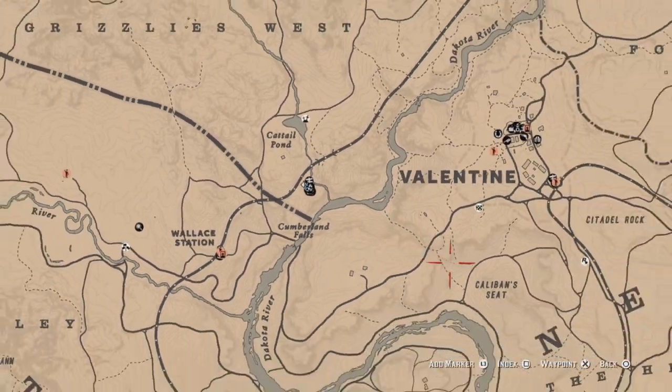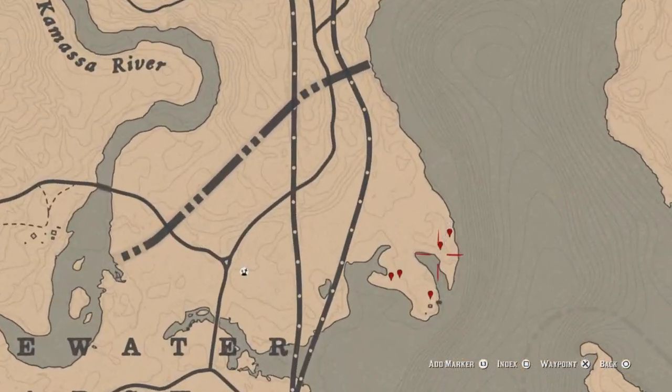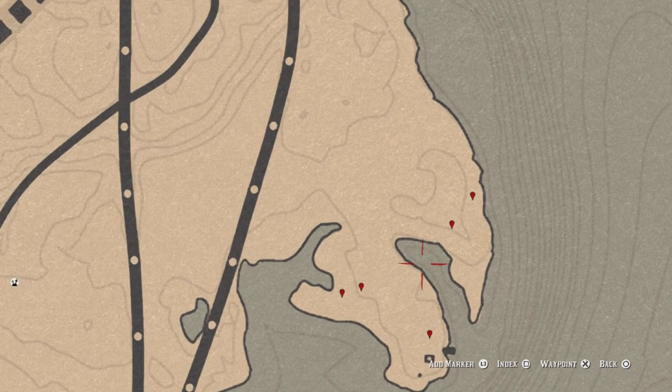Once you do some of that challenge, we'll move on. For five burdock roots picked, I'm heading to this little peninsula over here where this burned down house is, over in Blue Water Marsh. These five items right here indicate the burdock root. Pick the five and that challenge is complete.